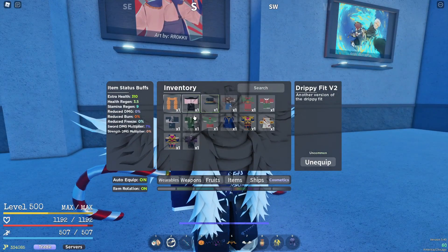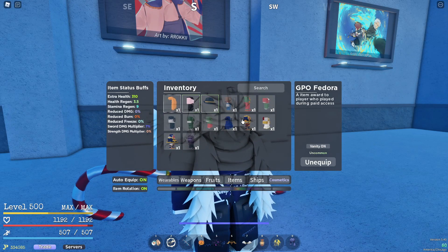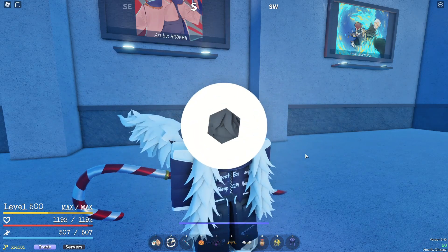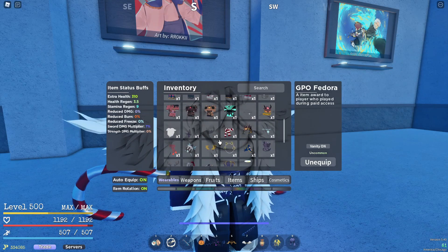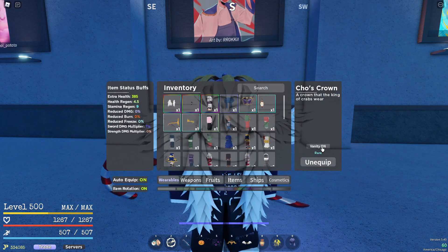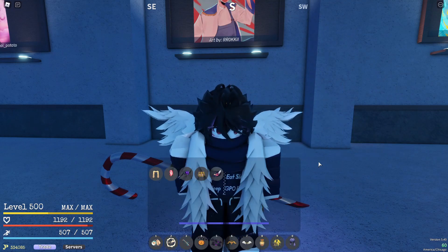The worst part about it is it says it's cosmetic, but in the cosmetic section you can see it's literally not cosmetic. I have to take it off and it replaces my crown that gives me good stats. Why? And when you turn the vanity on, it looks terrible — ew, get that off me. When you go here, it just takes off my crown.